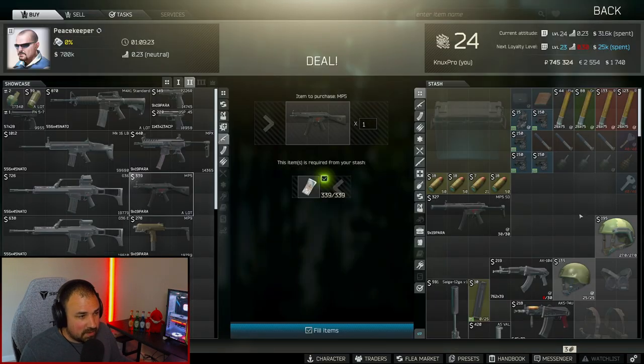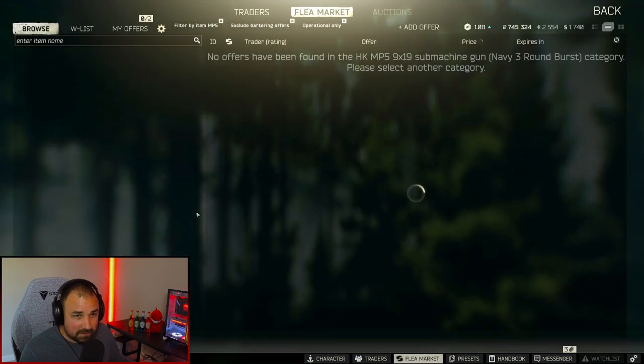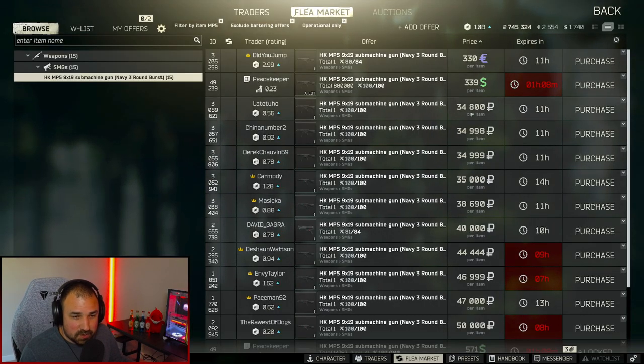First thing you're going to need is an MP5. The easiest way to get this is just buy it from Peacekeeper for $339, or get it off the flea market — right now it's 34,000 rubles, not a big deal.